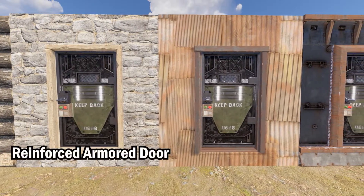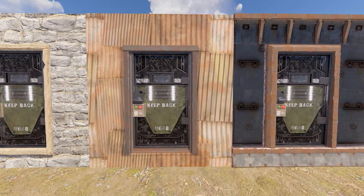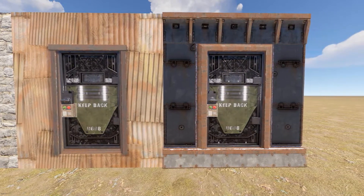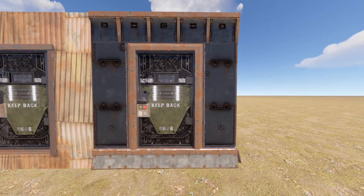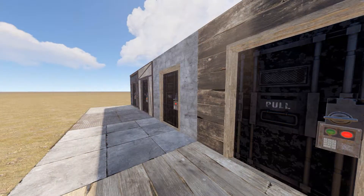Now we have the Reinforced Armored Door — a very simple design with a very military base kind of theme. What's really cool is that the outside of the door has an LED light that's glow-in-the-dark, but the inside does not. So it's fun if you want to find your base at night, but not so fun if you have no light and you're stuck inside.